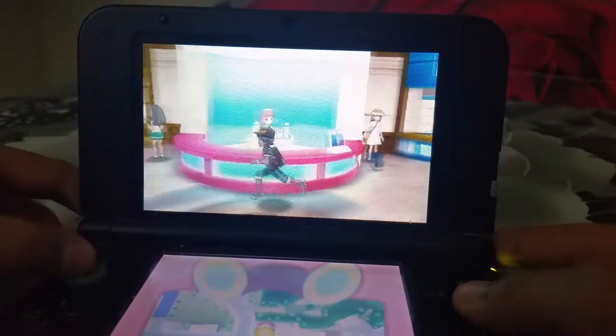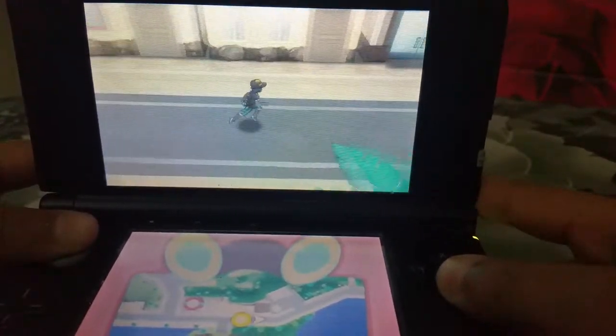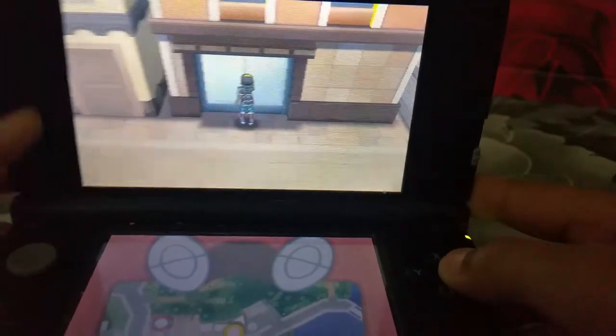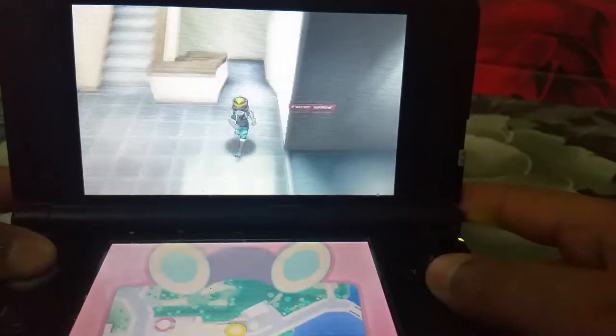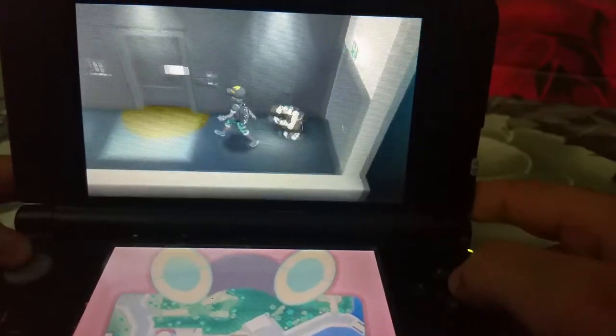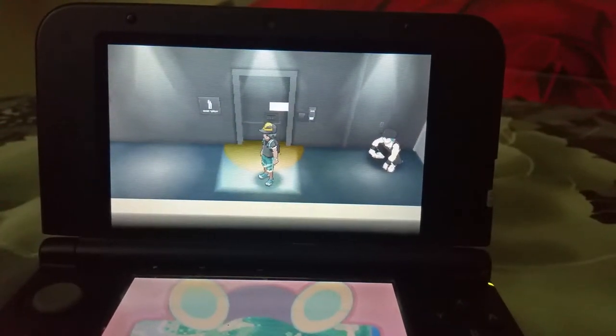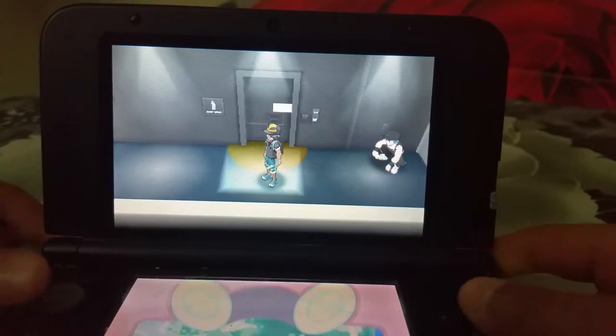Get out of the Pokémon Center and go to the building right next to the Dimensional Research Lab. Go to the second floor. There's a punk guy who'll say your chances of encountering a Shiny Pokémon are about 4,000 to one. The trainer you're going to face is Game Freak Morimoto. He has six Pokémon: Kangaskhan, Dragonite, Machamp, Flareon, Jolteon, and Vaporeon.